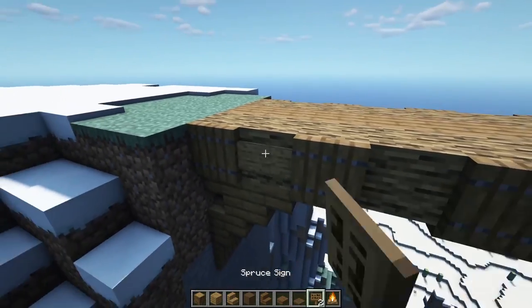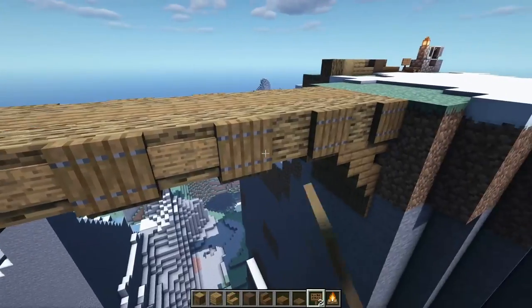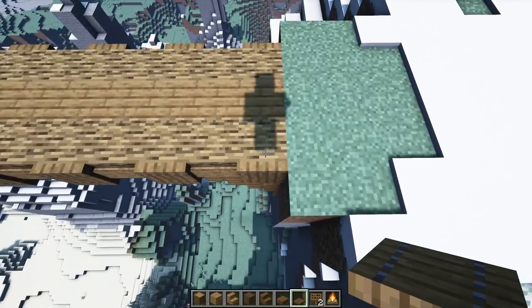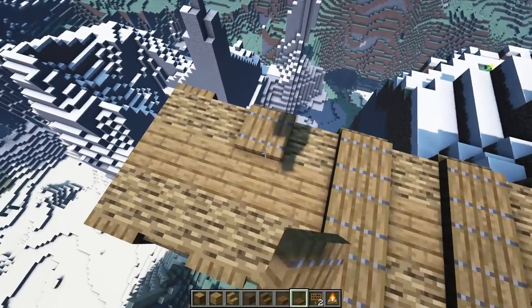Next up, let's grab some signs. I'm going to put signs in between every single trap door we just placed going all the way around. Now that we have this bridge set up, let's start working on some details on the top. I'm going to grab these trap doors and put them facing down, going down this direction, covering every other one going down like so.